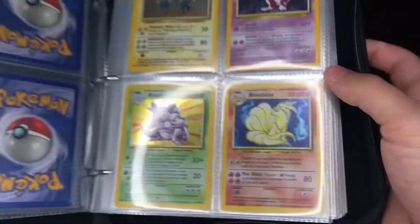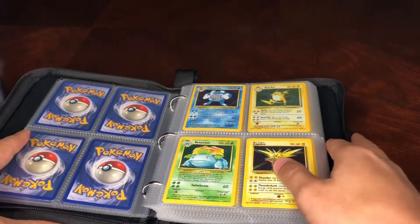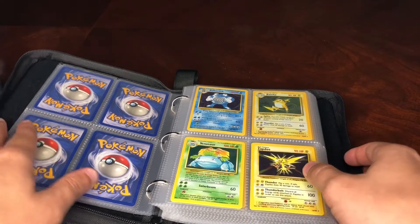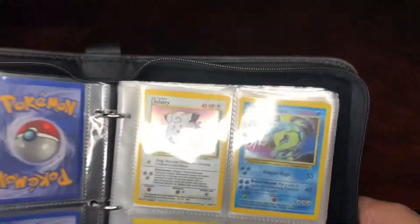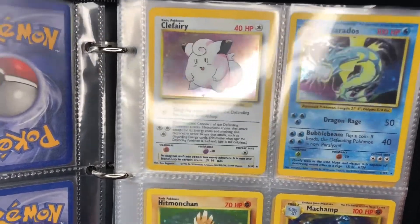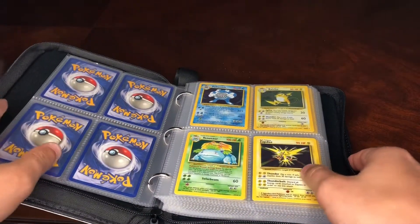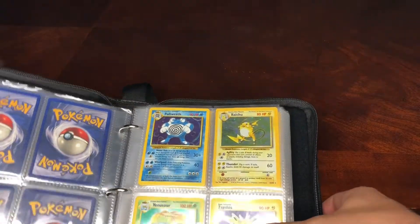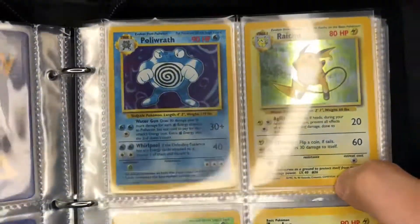Ninetales, very nice. Originally Pikachu was not the mascot that they had originated for the franchise — the original mascot prior to Pikachu was Clefairy, so everything you would have seen Clefairy would have probably been the face of Pokemon, but it ended up being Pikachu. And if you played the original Pokemon Red and Blue game, they had made it to where you were gonna battle Professor Oak at the beginning, but later changed it.